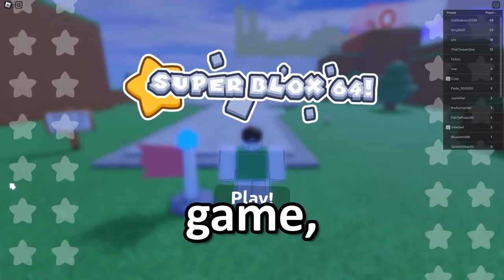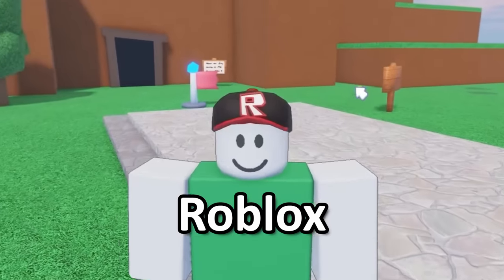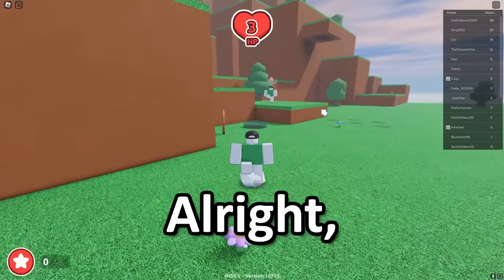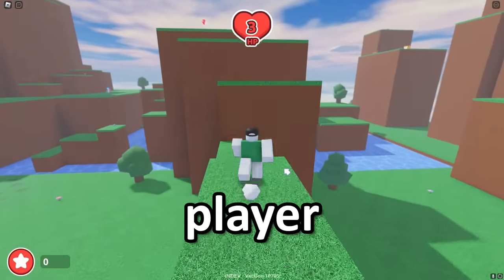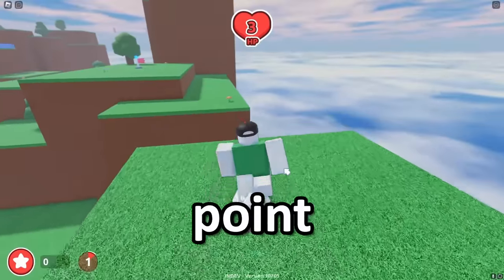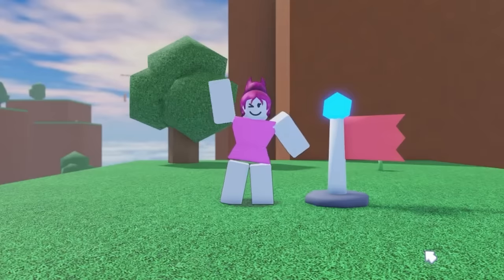Here we are in Super Block 64. We're like Mario, but instead of Mario, we're Bloxer — they even got the old Roblox hat, fire. For my younger audience who's probably never touched Super Mario 64, the entire point of this game is that you explore and collect stars as they come. The player points in this game represent those stars. You can also change your character to Bloxera, but I'll stick with Bloxer.